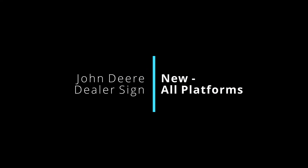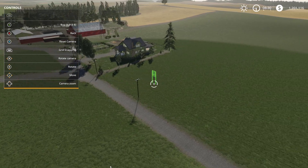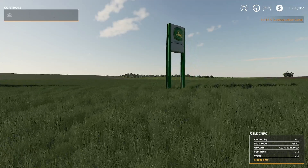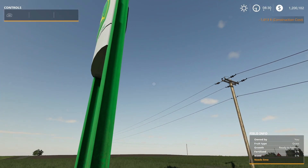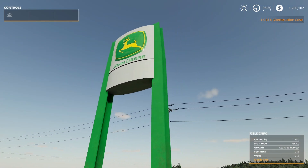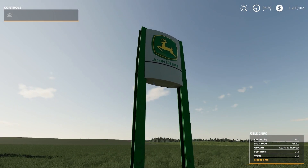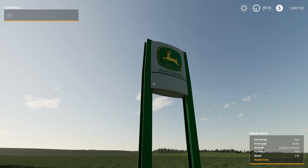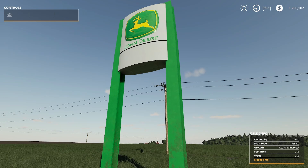The next mod is the first placeable for today — the John Deere Dealer Sign from Hungry Cow Design, a new mod for all platforms. It costs $1,000 with $55 a day upkeep. It looks amazing placed down. Hungry Cow is also making a map called Sugar Creek Farms, which will have an amazing John Deere dealership — can't wait for that map.